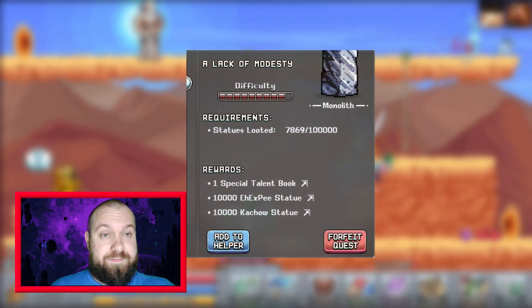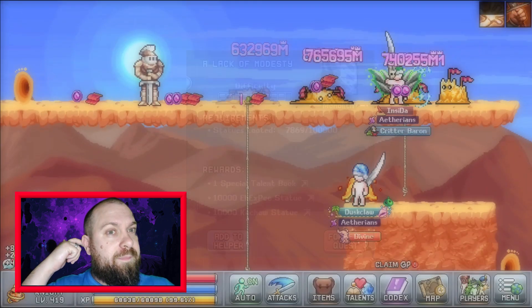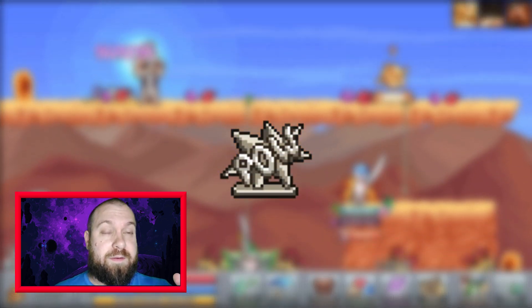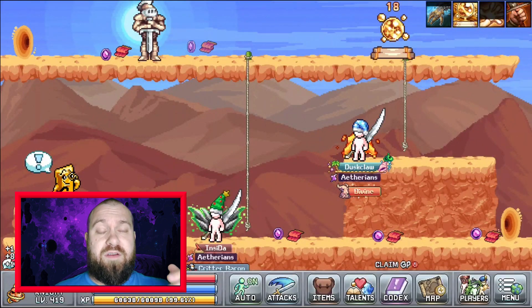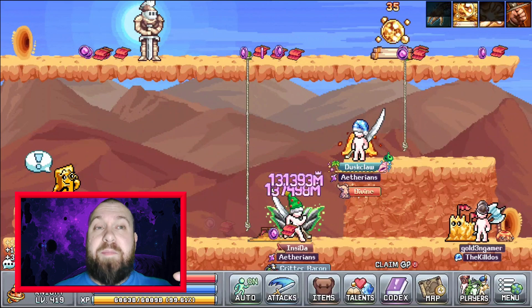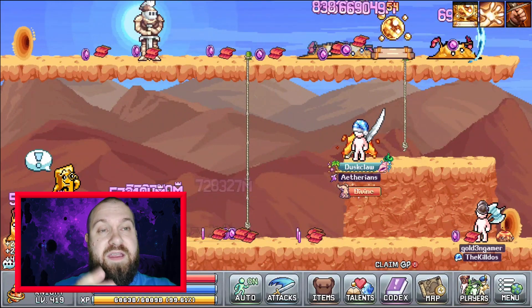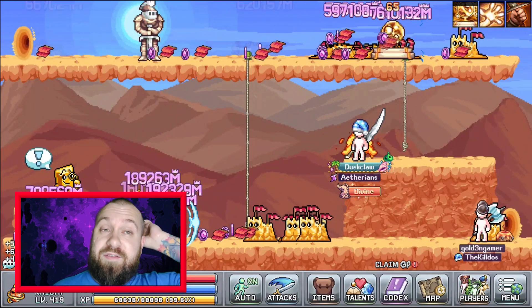The third quest is where things get a bit more interesting. One of the statues that's really hard to get is the Kachau statue — you mainly get it from Picnic Starway's repeatable quest line. When you complete the third quest for the Monolith, which is to collect 100,000 statues manually — note that auto loot does work — you can't just bring 100,000 statues from your bank into your inventory for it to count, so you will have to actually farm 100,000.